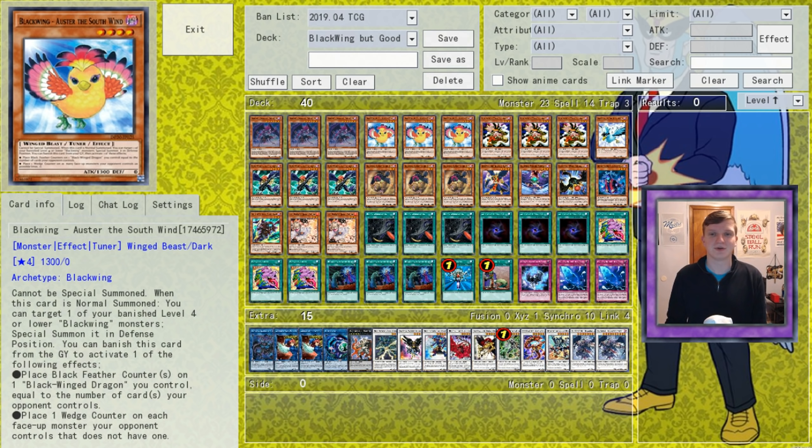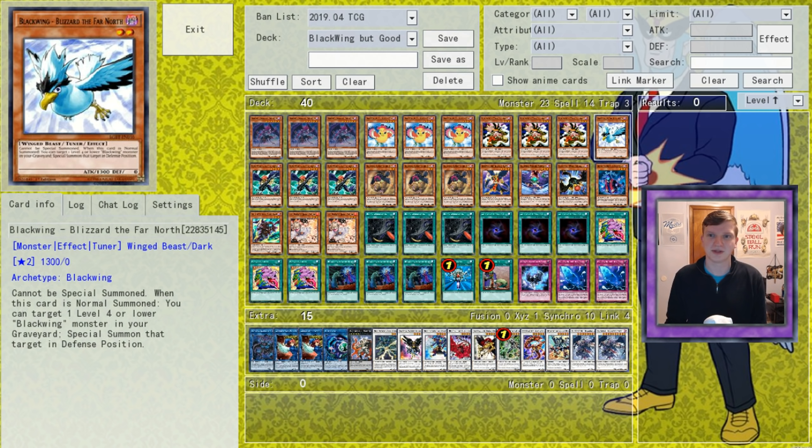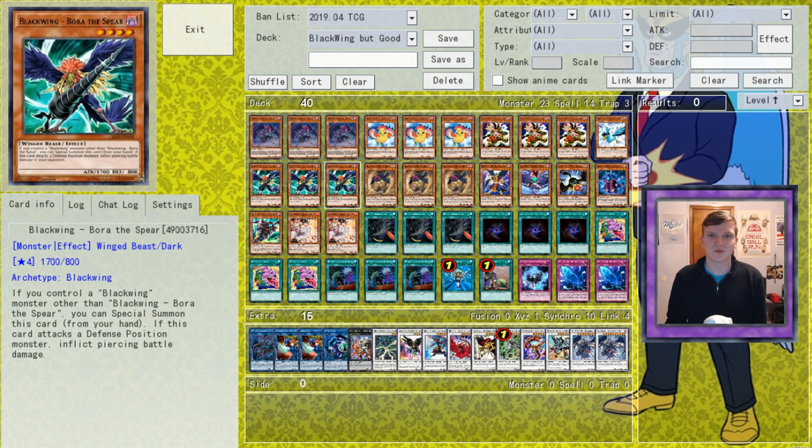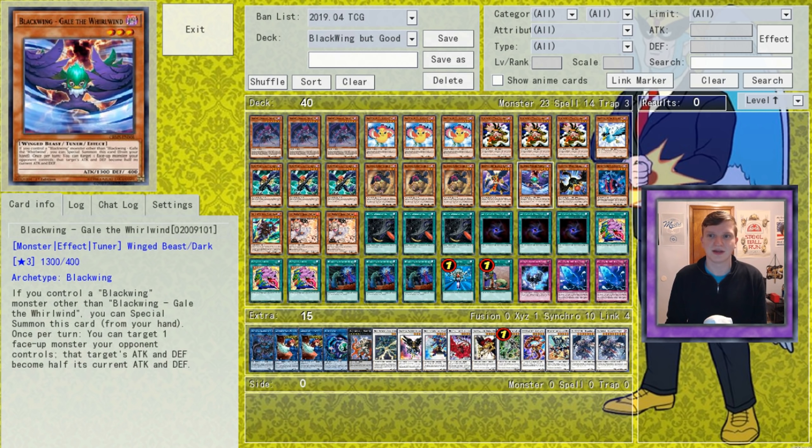Ouster can also be banished to add Wedge Counters to your opponent's monsters, which Master removes to destroy them. Next up is Steam the Cloak, the best banished target and staple card, despite the conspicuously absent Cristron Needlefiber, followed by our last Normal Summon, a 1-of Blizzard the Far North. For specials, we're on 3 Bora the Spear, 3 Hamaton the Dust, and a searchable 1-of package of Chris, Gale, and a Roshi.